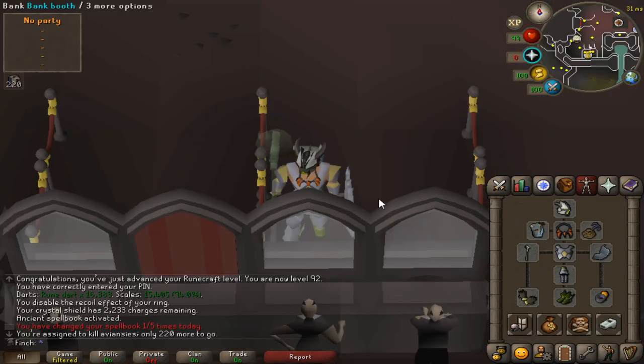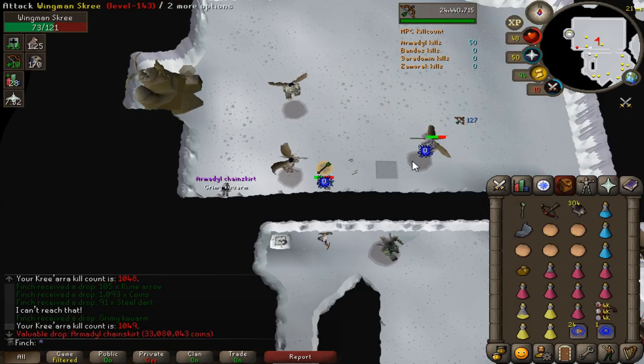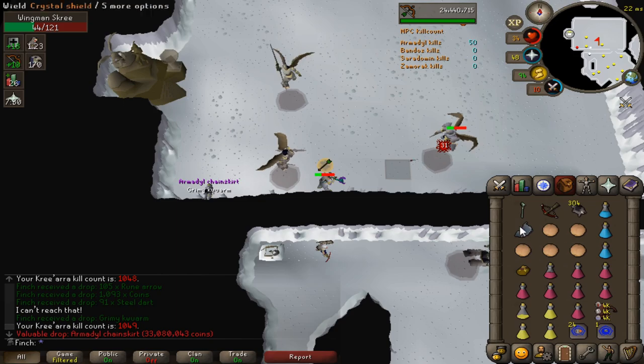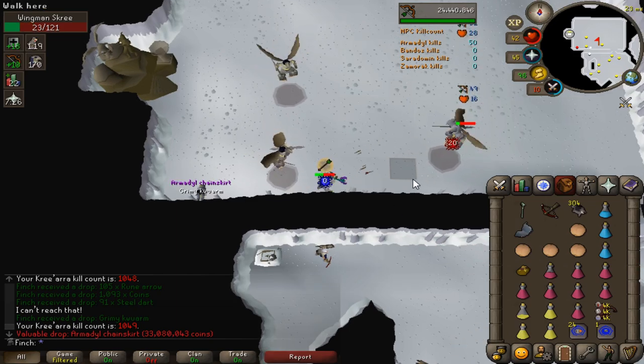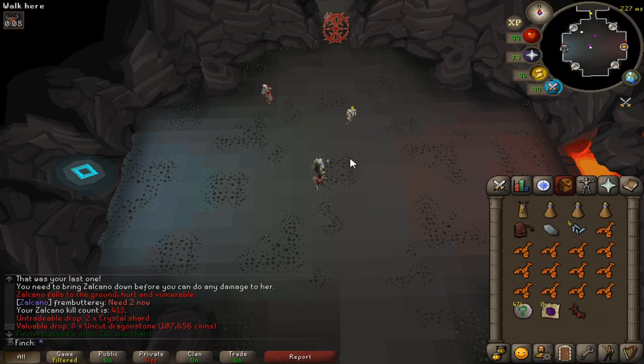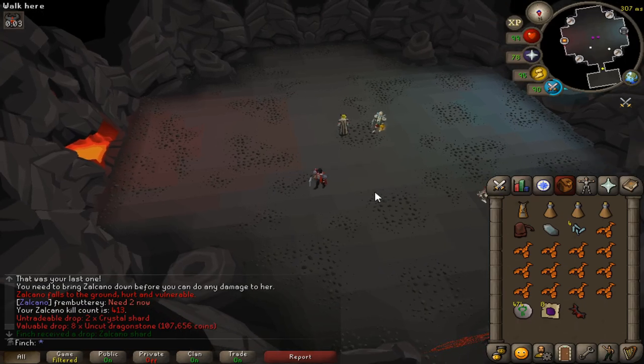I've managed to pick up an Aviancy task, so it's time to head back to Armadyl God Wars. I've only caught chins for the first trip — just doing it a trip at a time. Let's see if we can get the helm. There is a drop, but unfortunately it's another Chain Skirt — that's my second one. Also, I didn't even realise I just got a unique drop from Zolcano: the Zolcano Shard. I'm just here getting some smithing supplies to see what it's like.